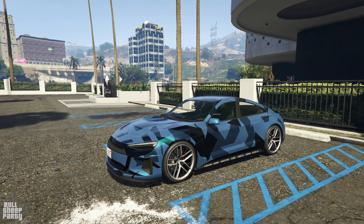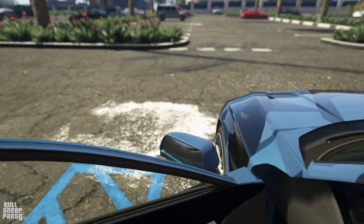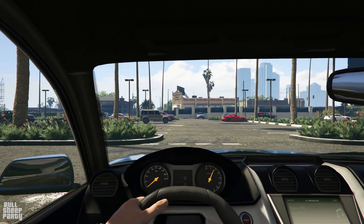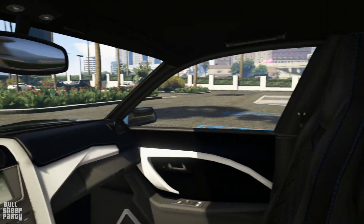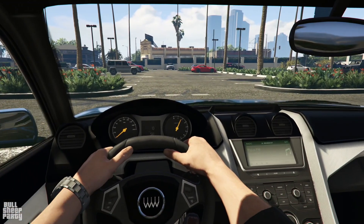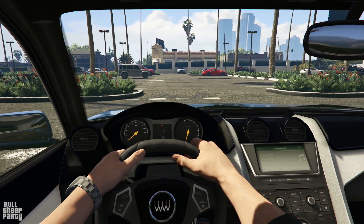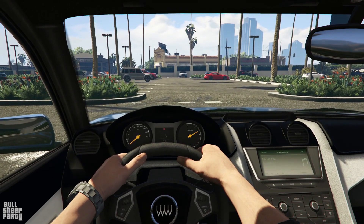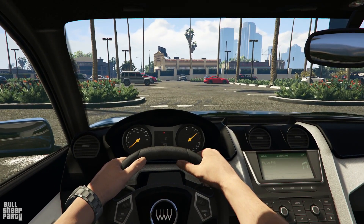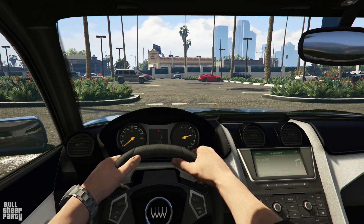Let's jump inside and look at the interior. And maybe listen to how the car sounds, even though it's electric. And here we are on the inside — yeah, it looks very generic. The way the car sounds is, of course... well, it doesn't, because it's electric. Even though you have revs on the right-hand side, which is kind of weird.